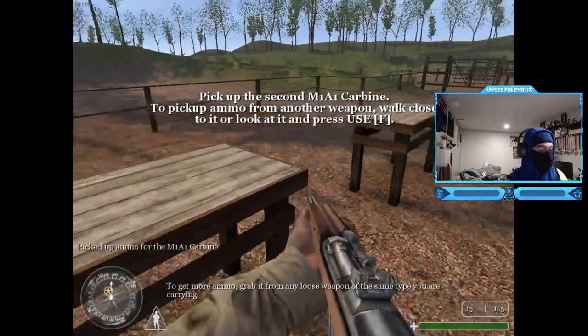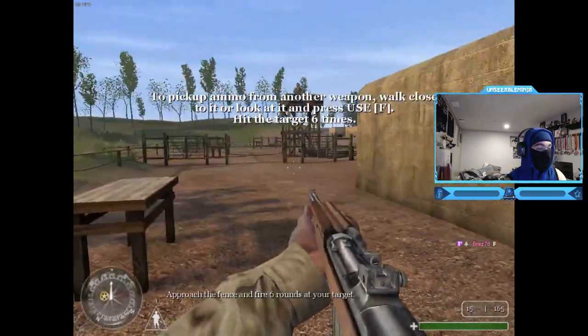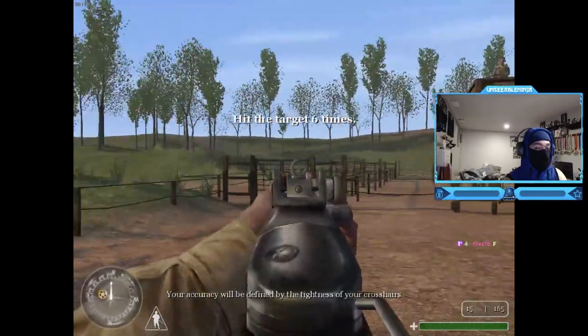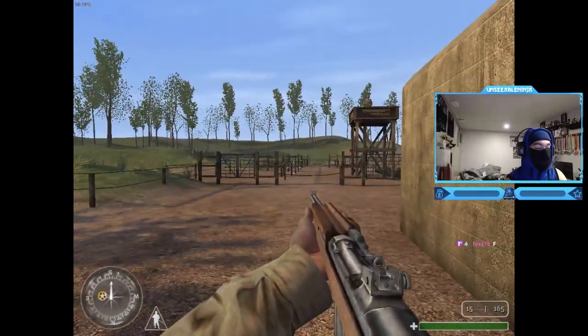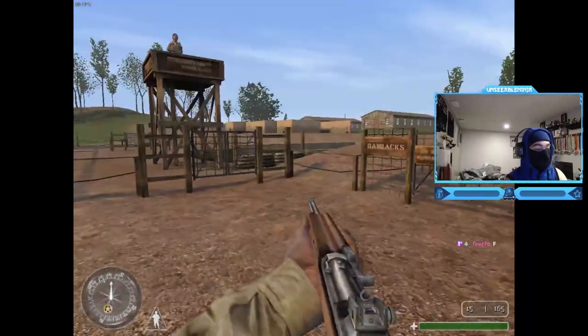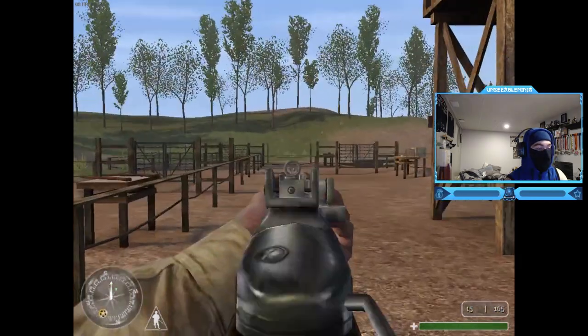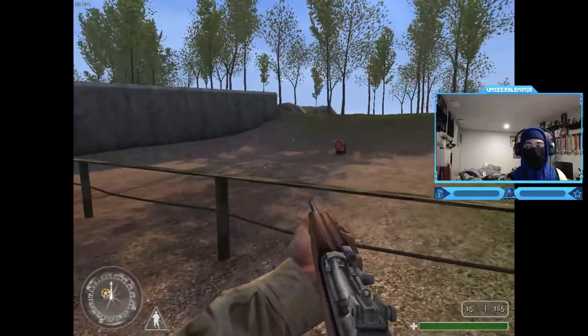To get more ammo, grab it from any loose weapon of the same type you are carrying. Approach the fence and fire six rounds at your target. Your accuracy will be defined by the tightness of your crosshairs. My sens is insane. Oh, it's right here - my bad, my bad.